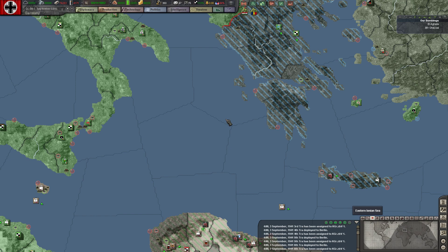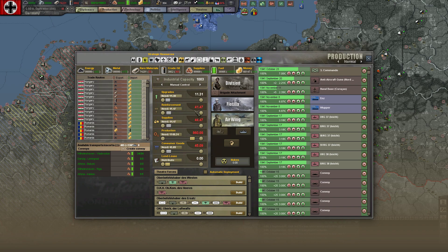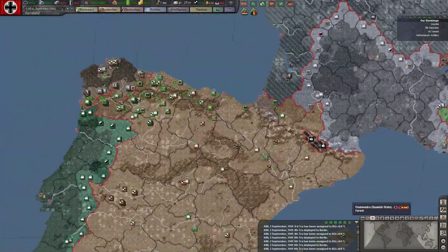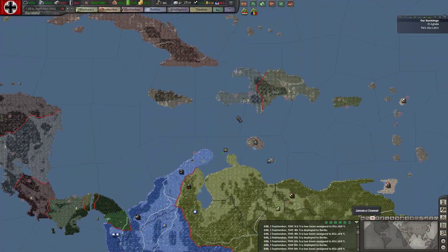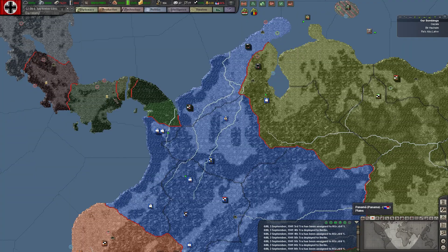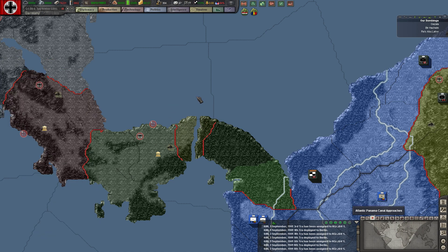Let's see how the supply situation will look. They are actually flying — that's good. We have over 1000 IC so we can actually reduce some production. I guess I will send some stuff here later — I haven't checked on that in a while. We are bombing stuff here. Maybe it's time to invade Panama and create a horrible space for them.